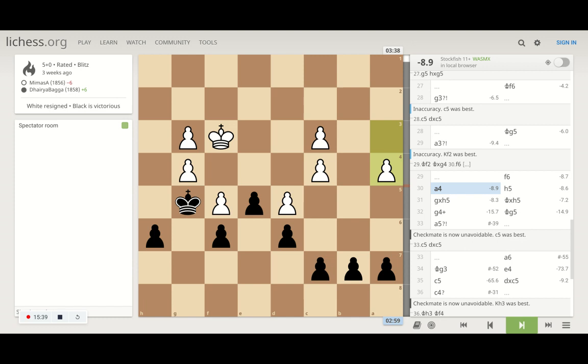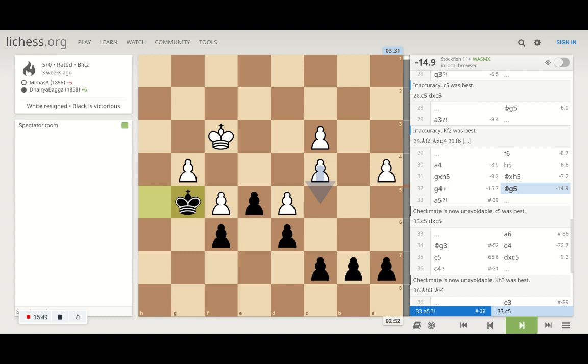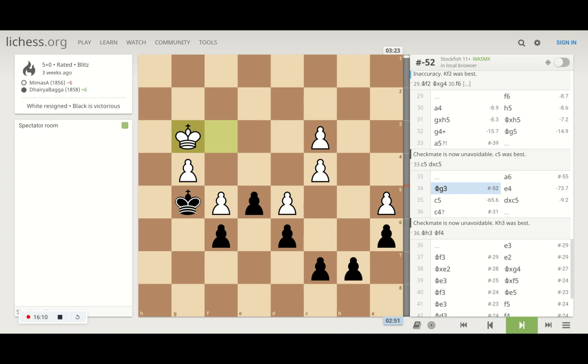I try to break it with the h5 pawn — he captures, I capture back, then he gives me a check and now I have a good square to land on. I land on g5. Now I don't have to move my king, I just wait for the opponent to make a mistake, then capture the g4 pawn and proceed toward the center to promote. He tries to move the a-pawn again, I block it simply. I start moving my e-pawn — that was very significant in winning this game because I fixed my pawn structure when the rooks were exchanged.